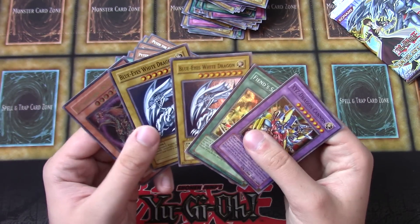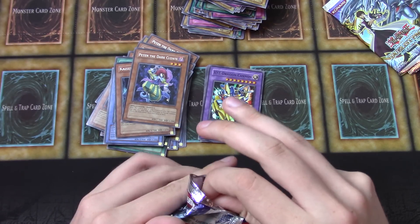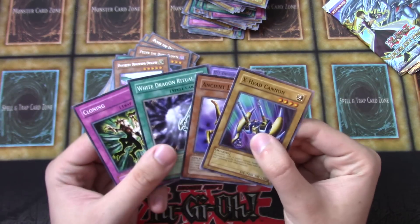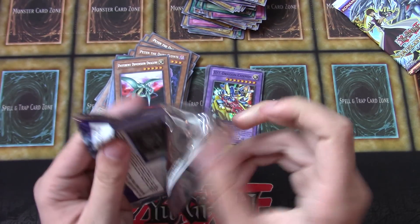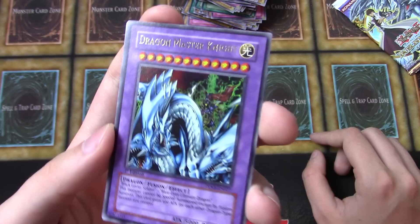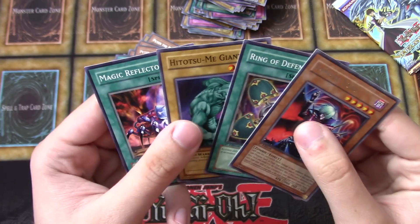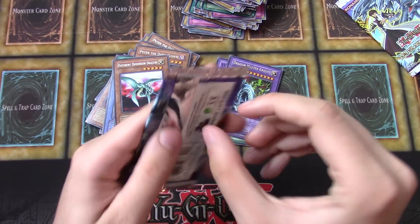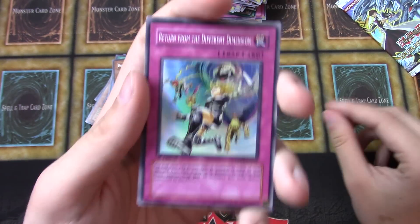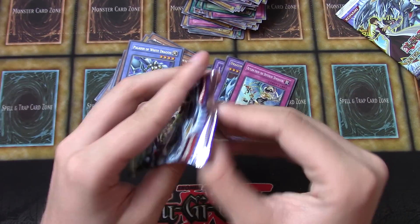If I'm not mistaken, we've probably been through more than 15 packs and we didn't get an ultra yet, but we did get an Ultimate Rare, so hard to complain about that. Different Dimension Dragon — this is probably the most common rare we've gotten. Oh, Dragon Master Knight Ultra — that's cool! I think the only ultras in the set actually are Dragon Master Knight and Blue-Eyes Ultimate Dragon. So that's super cool — either ultra you get is gonna be super awesome. Return from the Different Dimensions — the newly banned card because of Dragon Rulers.